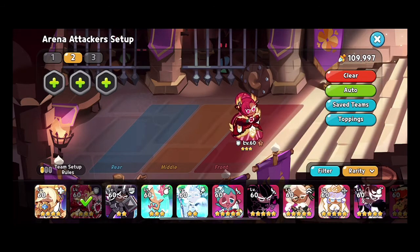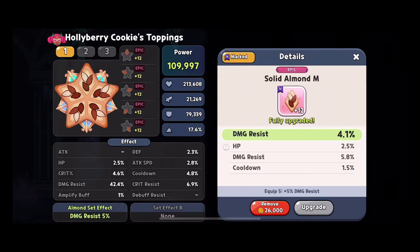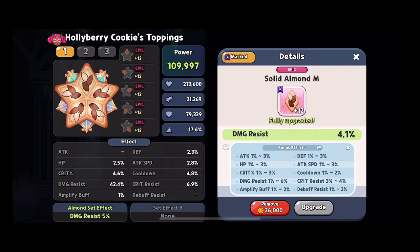What's important here is that solid almond toppings have a hard cap — this was in patch notes around version 1.3 — and the cap is 85%. With perfect solid almond toppings, which are 4.1% on their maximum upgrade and 6% on their sub-stats, you can get about 10.1% per topping. Over five toppings that's almost 51%, and adding the set bonus of 5% for having all five gives a total of 56% damage resistance at the absolute maximum from toppings alone.